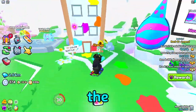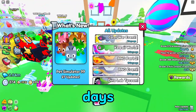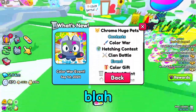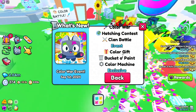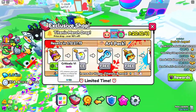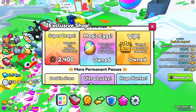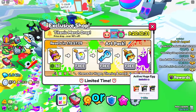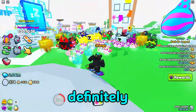Right now we have the Colour Battle going on, and we're getting a new update pretty soon — about two days. There's a new world, you unlock the zones, hatch the eggs. There's the Colour War Contest, the Hatching Contest, and the Climb Battle, plus the Colour of Gifts, the Bucket of Paints, the Colour Machines, and the Art Pack. I'm not going to buy this — it's not worth it unless there's a Huge or a Titanic in there.